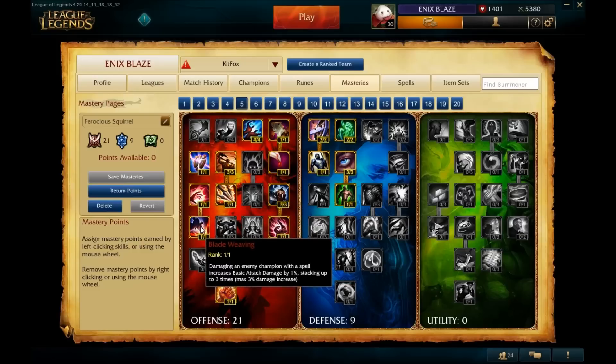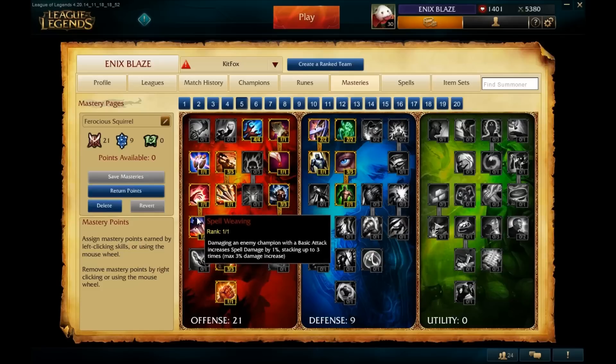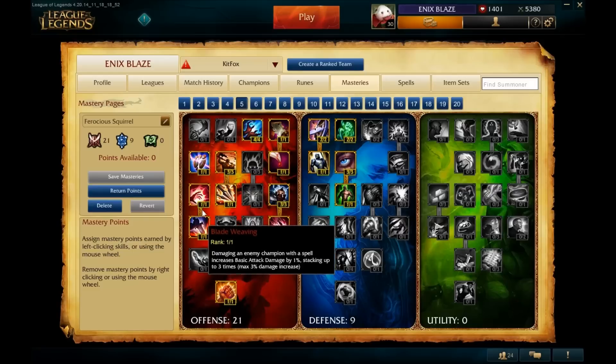Spell Weaving and Blade Weaving go hand in hand. Spell Weaving allows your basic attacks to increase your spell damage, and Blade Weaving allows your spells to increase your basic attack damage. Gnar's playstyle involves weaving attacks in between spells, so anytime we're attacking somebody we're increasing our spell damage by one percent — stacking up to three times. Same goes for Blade Weaving: casting spells increases basic attack damage by one percent per stack, up to three stacks. All together with both masteries, that's six percent extra damage just from weaving attacks and spells.